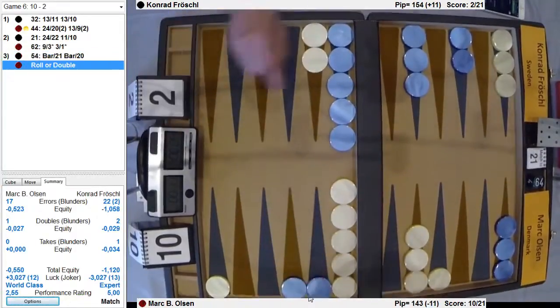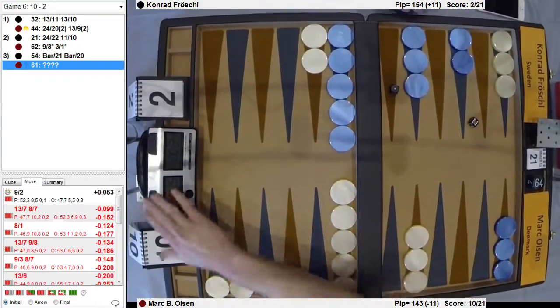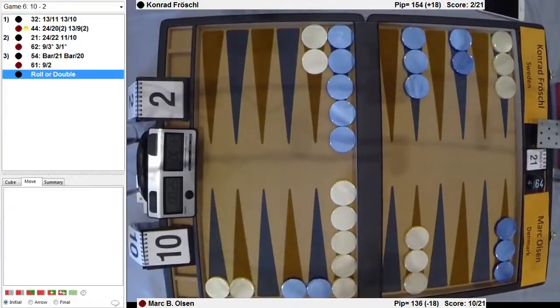Very good play by Mark. 5-4 comes right in with both. Now he's going to be hit and cover with something — like 4-3. Ace? Oh, that's nothing. So he's just going to have to play safe — there's nothing better. He's just going to go to the 2-point. He's going to have a racing lead and just play like that.